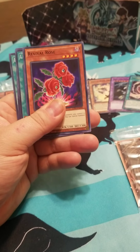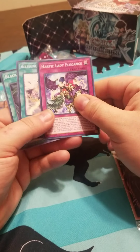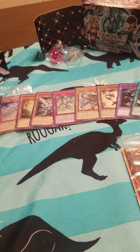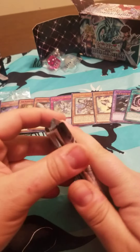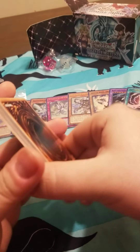Dark Rose Fairy. A lot of these are going to be repeats of the same things we've gotten already. Revival Rose — I don't remember seeing that one last time. And there's what looks like Polymerization. Harpy Lady Elegance, Alluring Mirror Split, and Black Garden. These Yu-Gi-Oh cards are really cool. I like the theme of all these Blue Eyes creatures. A Sage Blue Eyes? That's crazy. I've been really missing out opening packs. That's awesome.